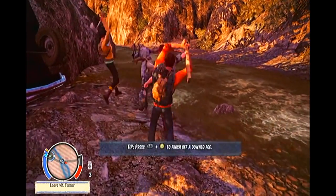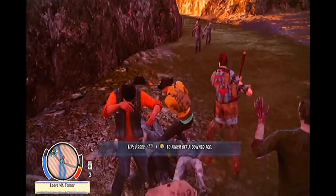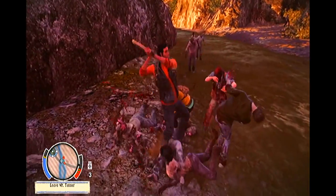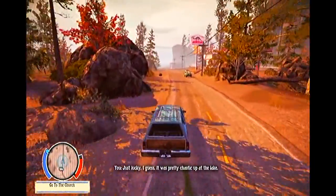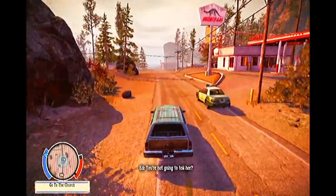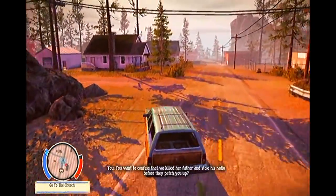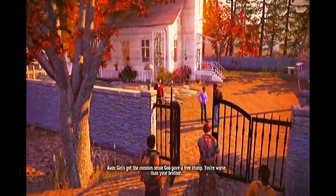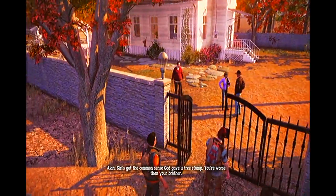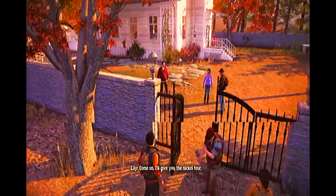These are all choices you will be forced to make in State of Decay, and often, as survivors you meet are often about to fall victim to zombie hordes, you will also have to make them quickly. Of course, in sacrificing on recruiting a survivor due to them being annoying, conflictive, or violent, what beneficial skills are you going to be missing out on? The survivor you kill may be a good builder or a good medic that can benefit the camp. The game forces you to constantly weigh up pros and cons when it comes to other survivors, and more importantly, deciding their fates.